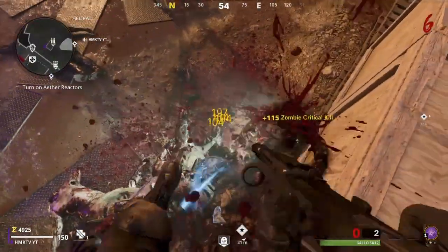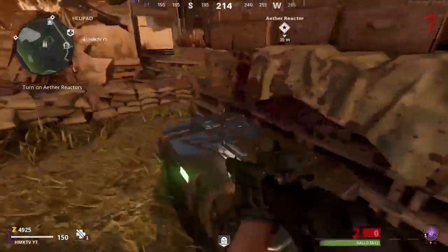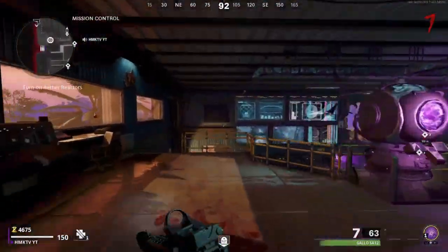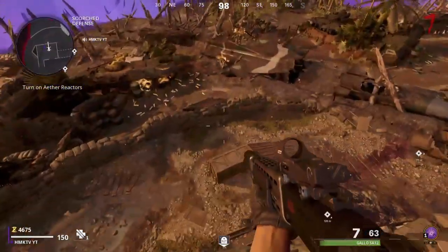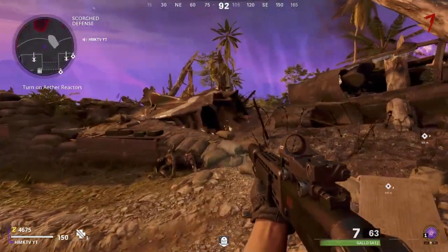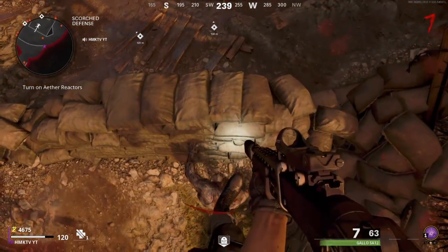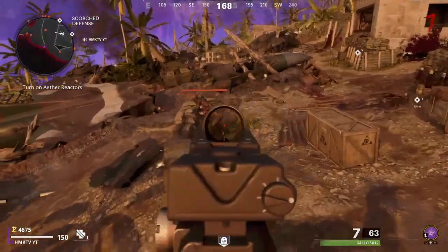Let's get straight into the second glitch. The second glitch is simply a god mode glitch that I found the other day. A lot of people are saying it's not working, but I'm gonna show you today that it is working. It's quite hard to do — you have to be in a specific spot, but it does work as of when this video is uploaded. You want to come to the corner of this ether reactor down here, the stamina up ether reactor.